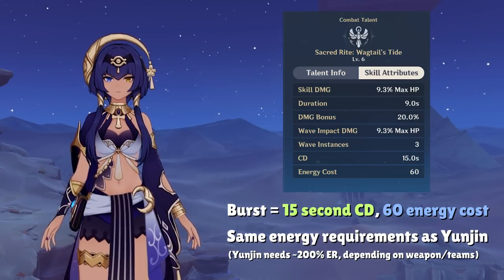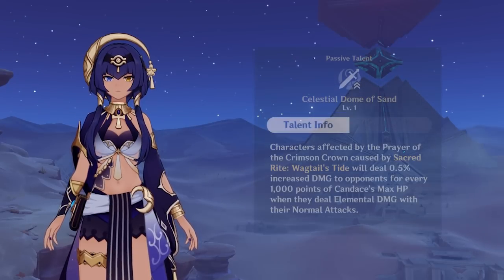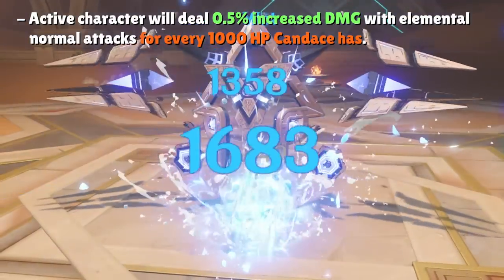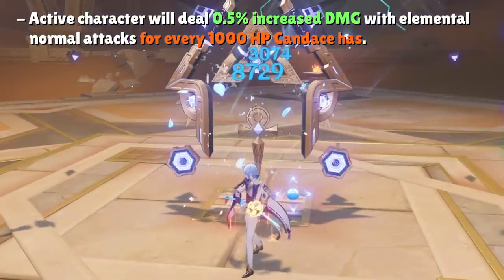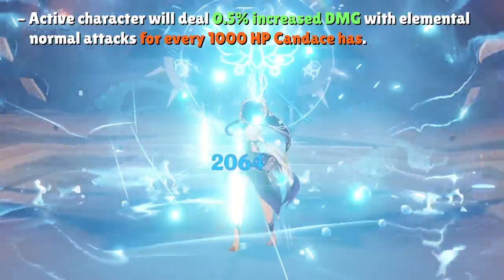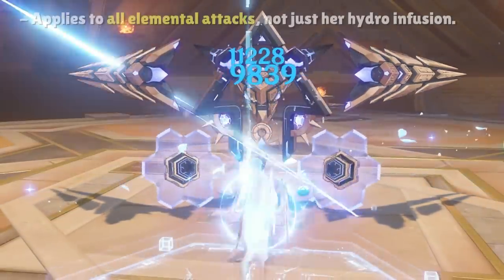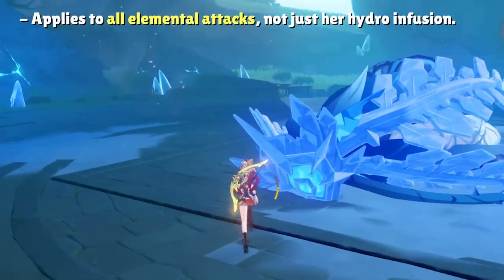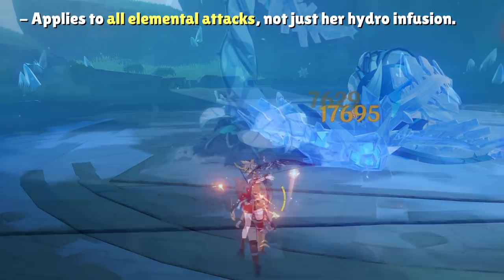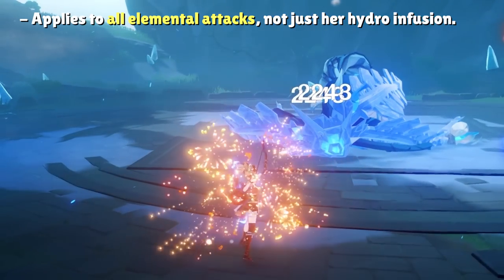Aside from the various effects of Candice's burst and some info about her energy generation specifics, what really makes Candice into a character worth considering is her second ascension talent. The ascension talent states that the character under the effects of her elemental burst will have their elemental normal attacks deal 0.5% increased damage against enemies for every 1,000 HP points that Candice has. What's so captivating about this buff is that it's not actually limited to those under the Hydro infusion from her burst — this buff will apply to all characters that deal elemental damage with their normal attacks.